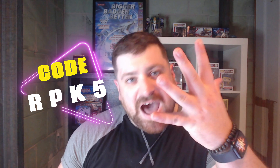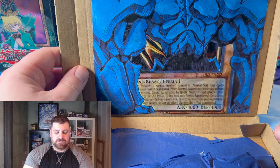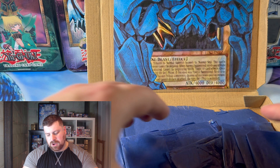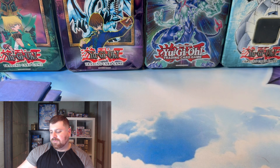If you are interested in Aster's World's subscription box, be sure to check out the link down below. And of course, be sure to use the code RPK5, which saves you 5% on your first subscription box. So let's go ahead and see what we got. Of course, we have our beautiful artwork there of Obelisk the Tormentor — basically like a painting, painting the picture of the wonderful cards that we will get in this box.